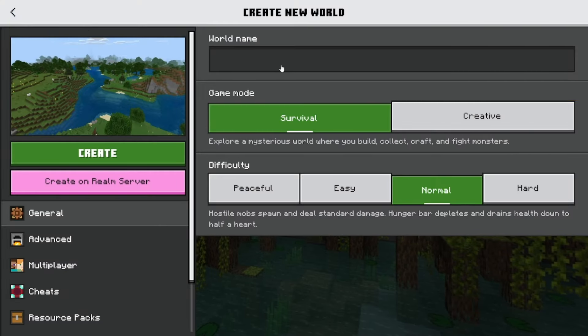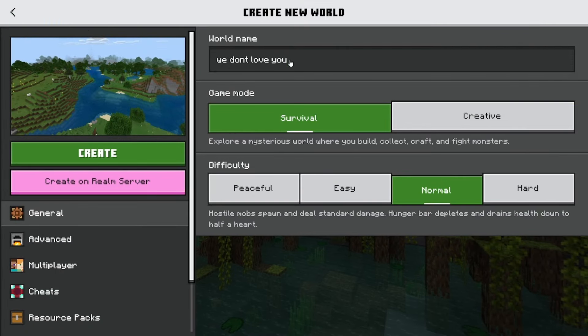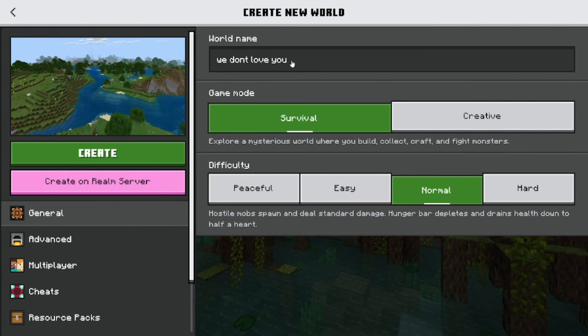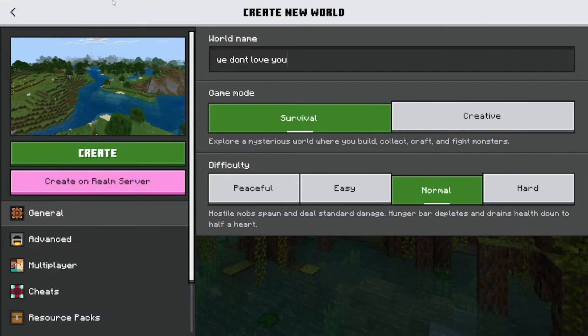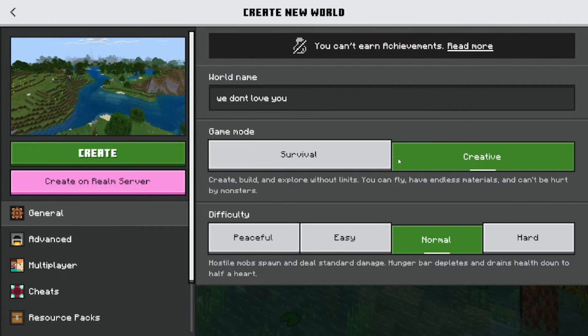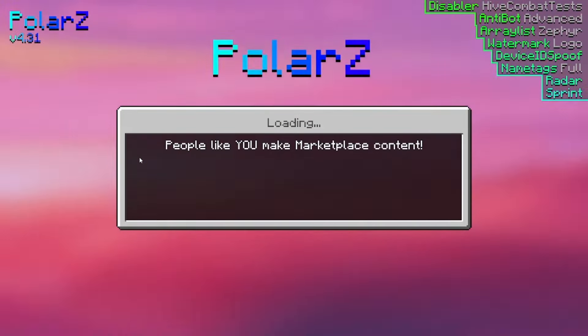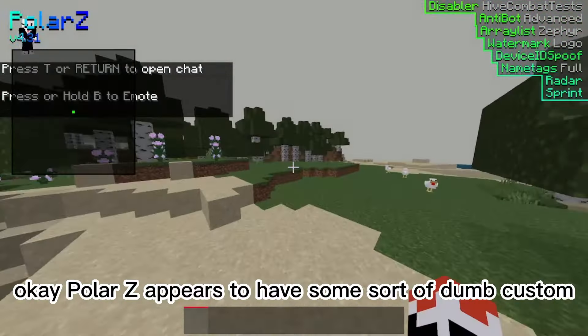So we are going to name our test world 'We Don't Love You,' because all my viewers collectively do not love you — it's not just me, so that's got to hit harder. What is going on with PolarZ client over here? PolarZ's having a seizure. Anyways, let's get into this. Let's just do creative for testing purposes. PolarZ appears to have some sort of custom texture pack, which is fine.